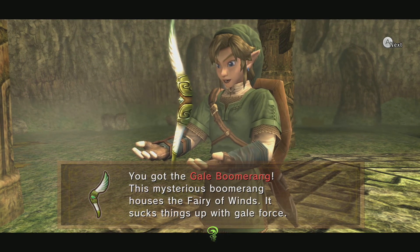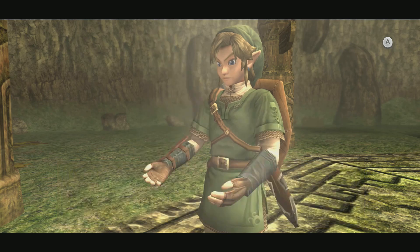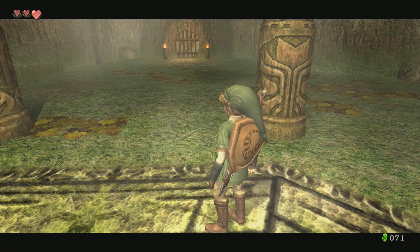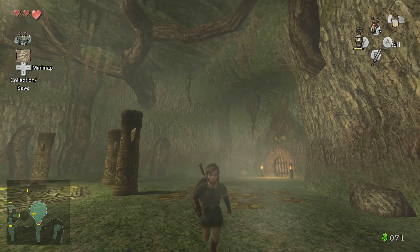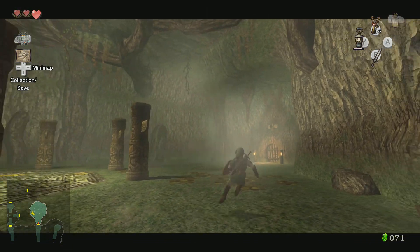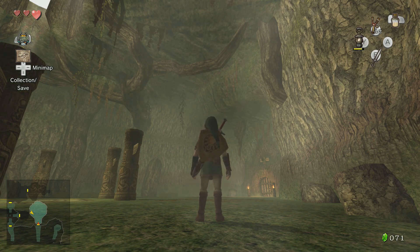This is the dungeon item — the Gale Boomerang. Basically it's a boomerang, except it has wind powers. We'll continue on in this dungeon in the next episode. Thanks for watching. Remember to leave a like if you enjoyed this video. If you really like my content, you can subscribe, hit the bell to stay updated for new videos, check out my channel discussion if you want to see what's going on, and I'll see you guys next time.